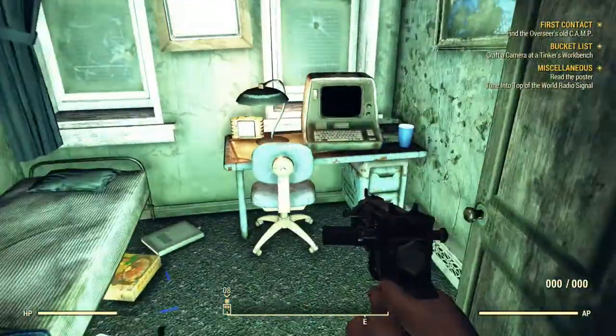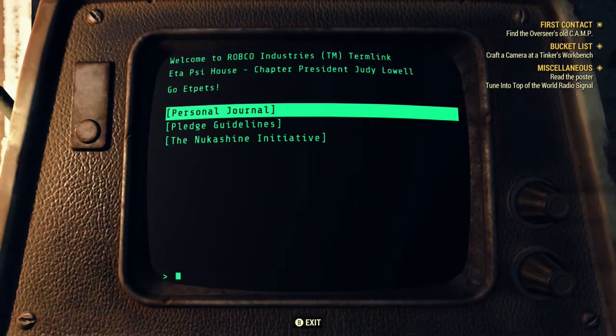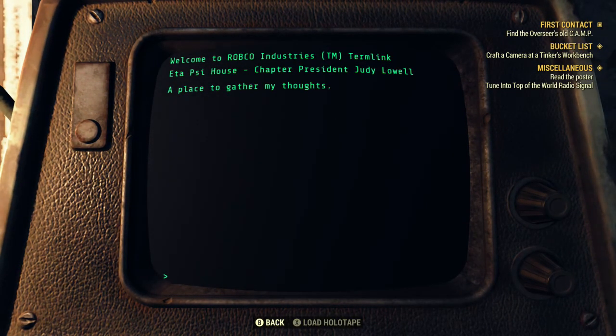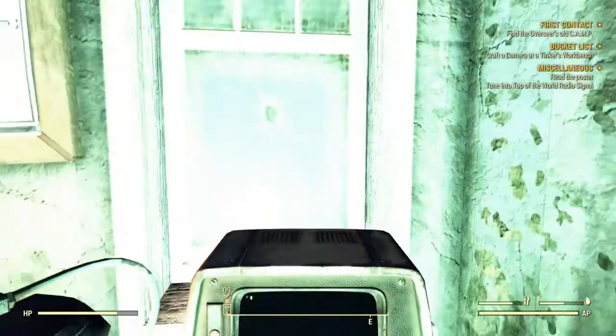So we're going to head up here. There is a computer — we're going to jump on the computer, go to personal journal, go to supply room, and you'll notice it says 'supply room parcel added.' That's all you need to do, then back out.